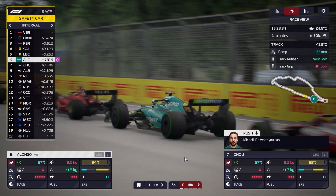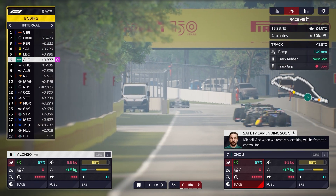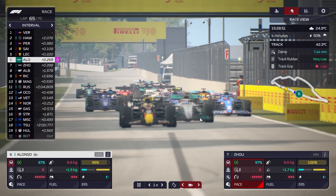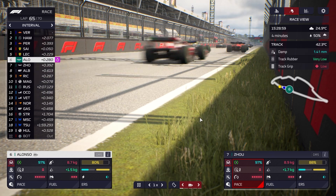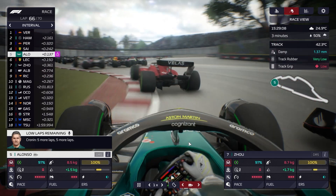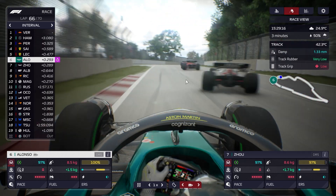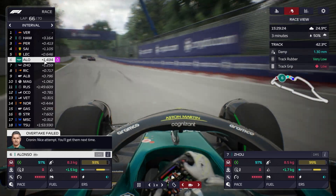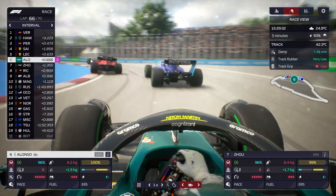We'll go TV broadcast for the last 5 laps. Zhou has caught up to the safety car — 1.4mm on track. Safety car ending soon — look at everyone jostling for position. As Verstappen gets the group back underway, Alonso is in 6th. Fernando Alonso goes up the inside of Charles Leclerc on fresh tyres — he can get it done. But a Haas lap car is causing all sorts of issues, blocking Alonso and Zhou right when Alonso was going to get Leclerc.